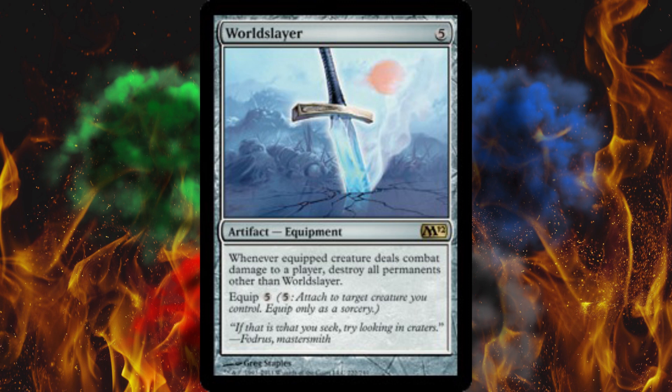Now I might need to remind some of you that lands are permanents. So yeah, equip this sword, swing at your opponent, and blow everything straight to hell — including the creature. That actually is the only ruling.